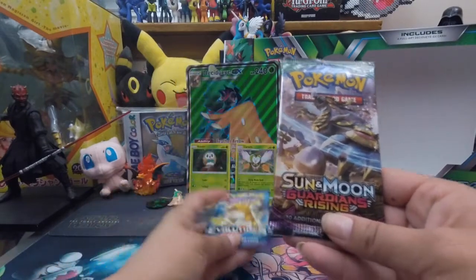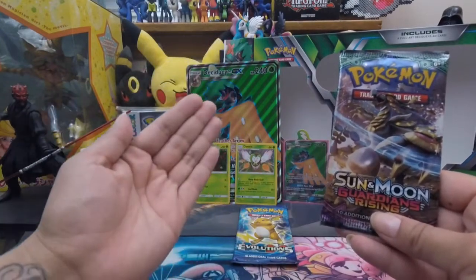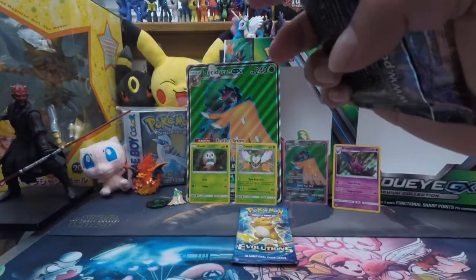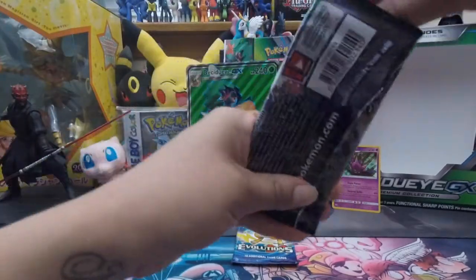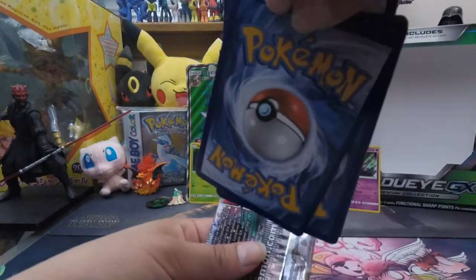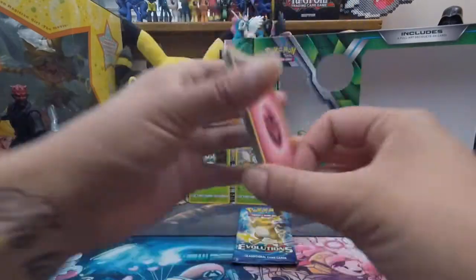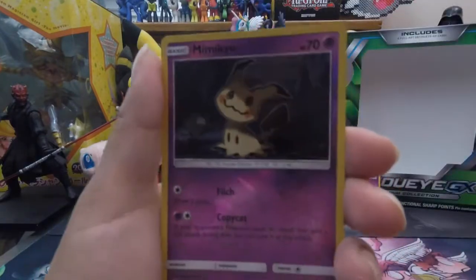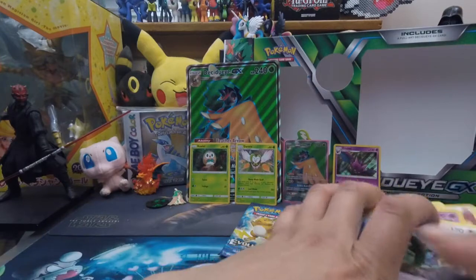Let's do the second Sun and Moon Guardians Rising and leave Evolutions for last in hopes of the mega full art Charizard — can we do it? I'm about to preserve this pack again. Fighting-type energy, Cliffable, Max Potion, Energy Recycle, Clefairy, Vanillite, Wishiwashi, Goomy, Whimsicott, reverse holo Mime Jr., and then the rare Rayquaza.